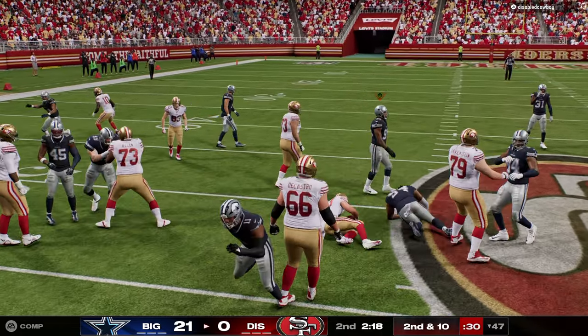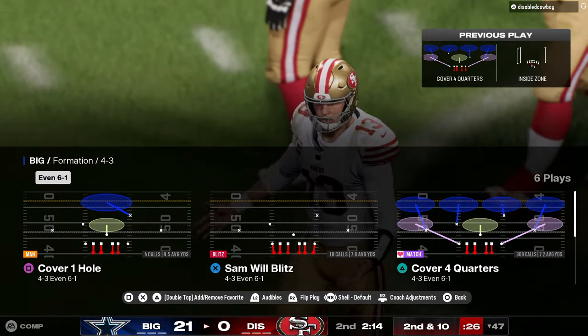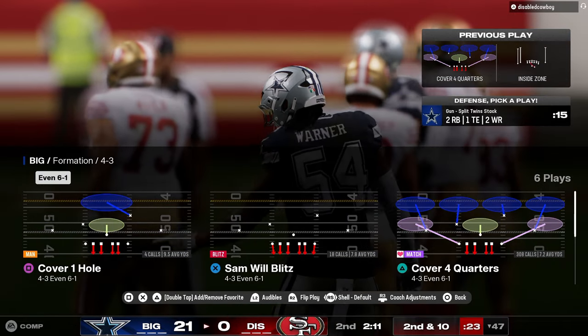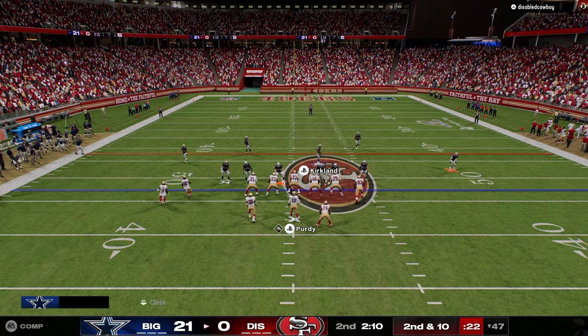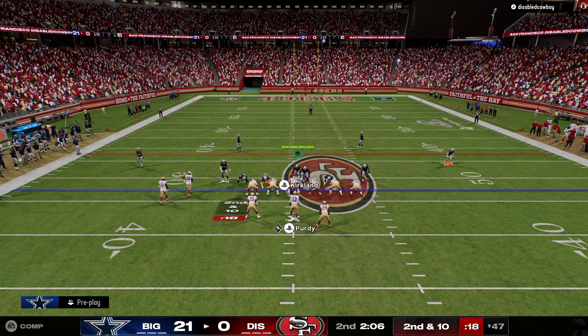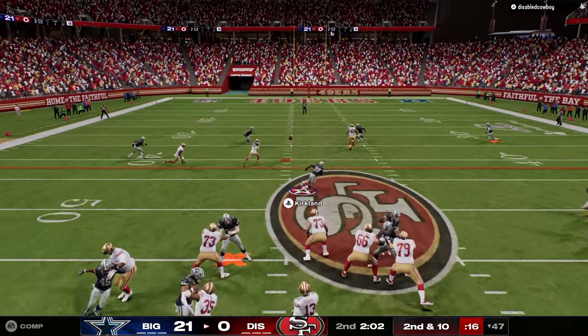This is also why I like 6-1 — you don't really have to try to stop the run. It's a good defense in that regard because you're pretty much always going to be good against the run on this defense. Let's see if we can get this pressure — good, forcing the block.